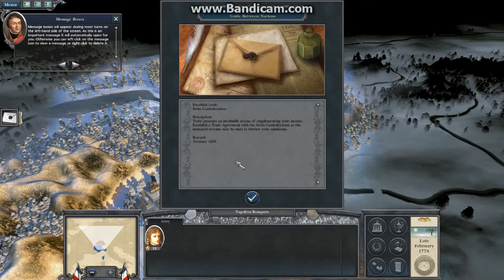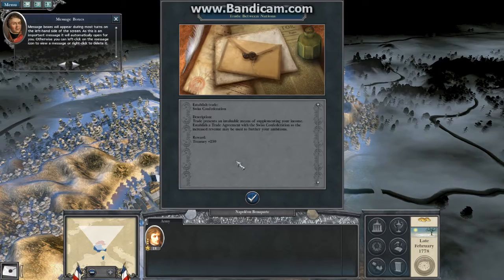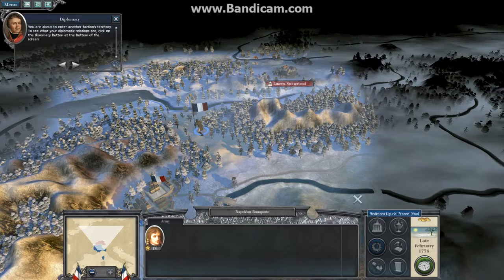Message boxes will appear during most turns on the left-hand side of the screen. As this is an important message, it will automatically open for you. Otherwise, you are about to enter another faction's territory. To see what your diplomatic relations are, click on the diplomacy button at the bottom of the screen.